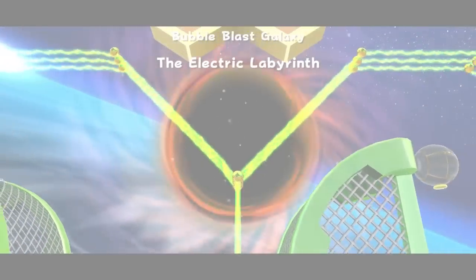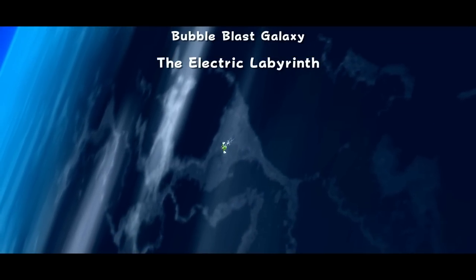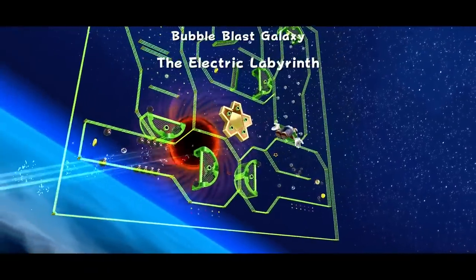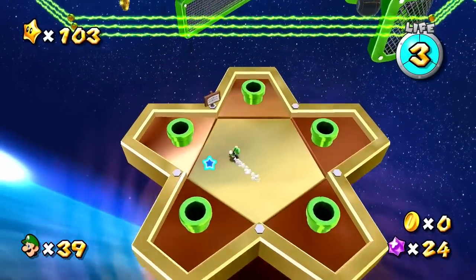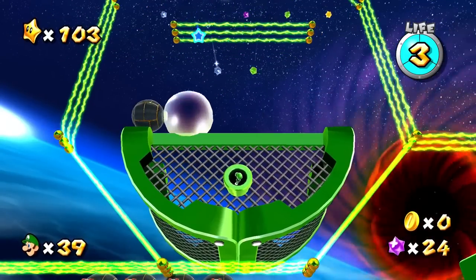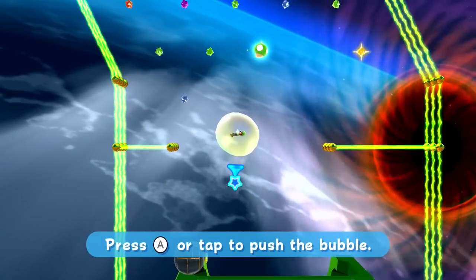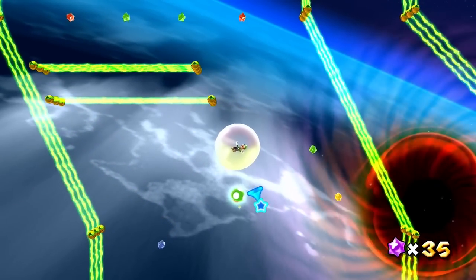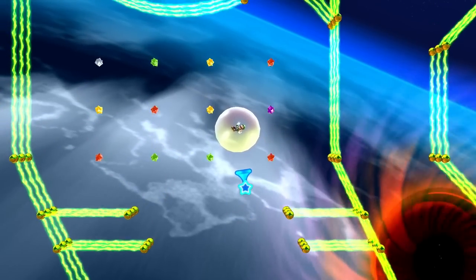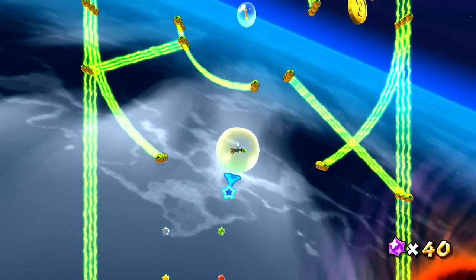This one can be really tricky - it's about patience, it's about timing. Since I won't be as distracted about getting star bits and things like that, I think that'll make it a little faster for us. With this one there are five different little sections. We need to get into the bubble and just push our way along. One little hit will do us in, so we have to be really careful. As long as we're taking our time and choosing our paths just right, we should be fine.